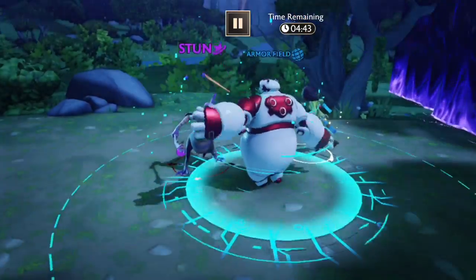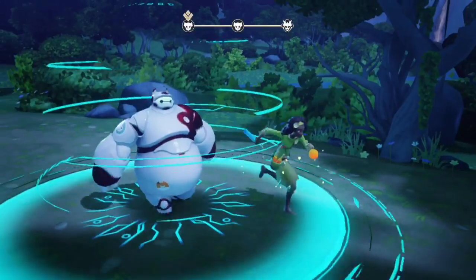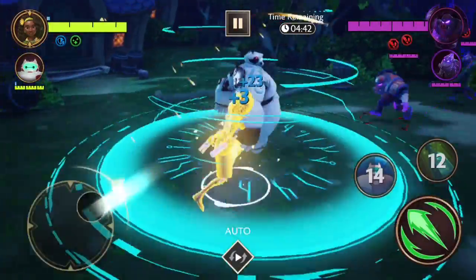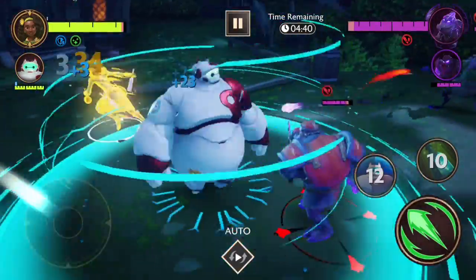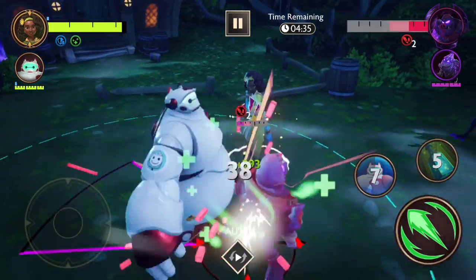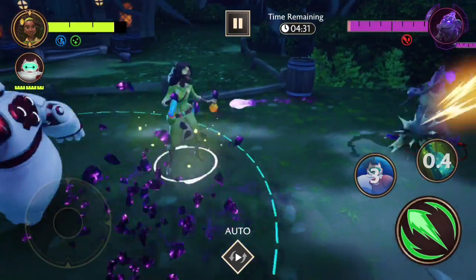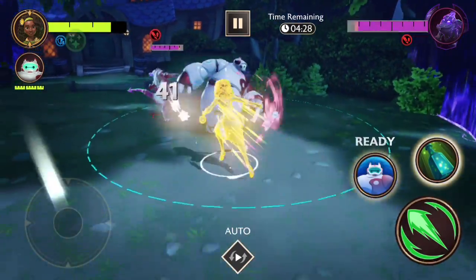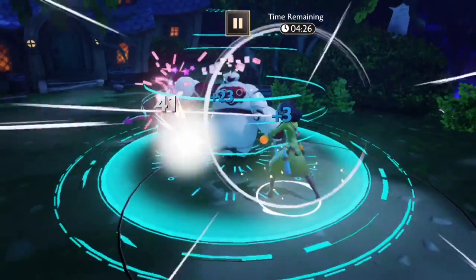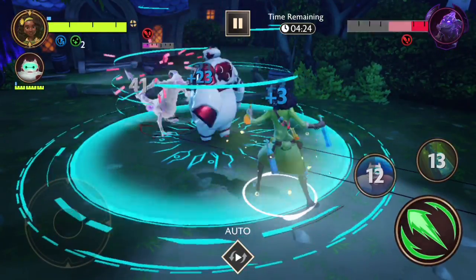I wonder if the cleanse would cleanse a stun or something — like if my character just got stunned, if I could use it to fix that. Because that can get annoying sometimes when I'm trying to use a skill but they're stunned for a few seconds. I really just should stay back. I'm used to playing characters that are up in their face. We can do Tiana's special as well. I like that she kind of throws it up and then it comes back down. That's cool.